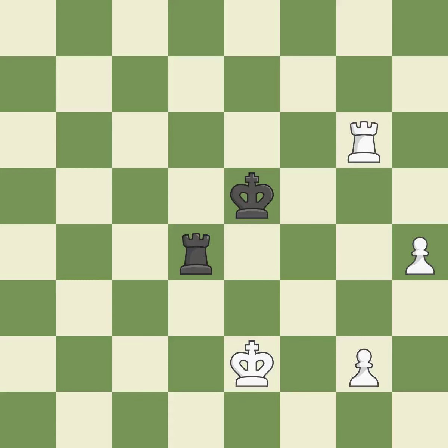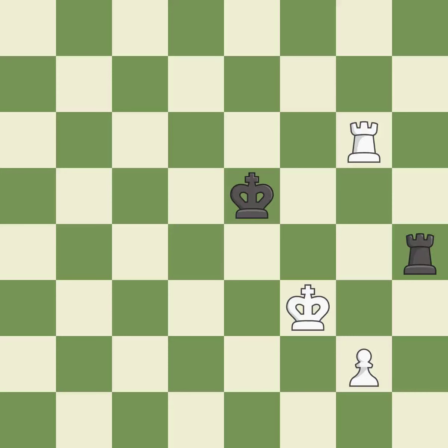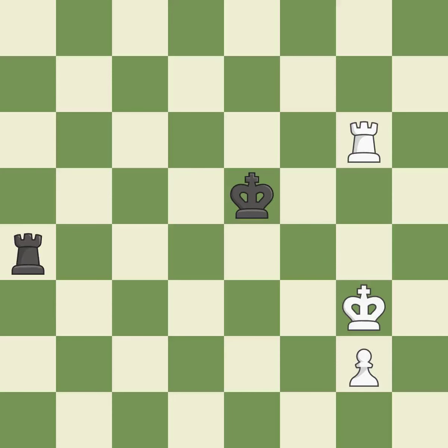The best choice is this one — ideal. Very precise — among the best actions. This avoids the rook's check — ideal. Perfectly on point. This provides an equal exchange of parts — ideal. The rook is now in a safe position. This is how you take the pawn — ideal. This prevents a rival rook from checking — good.